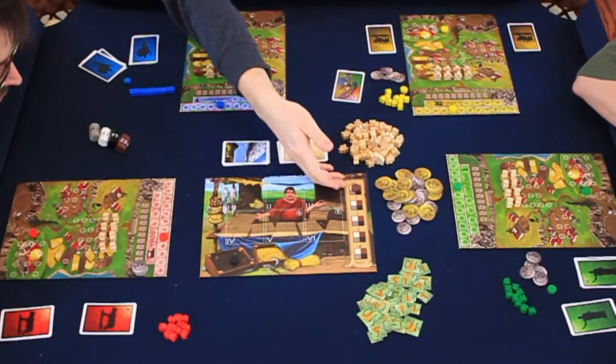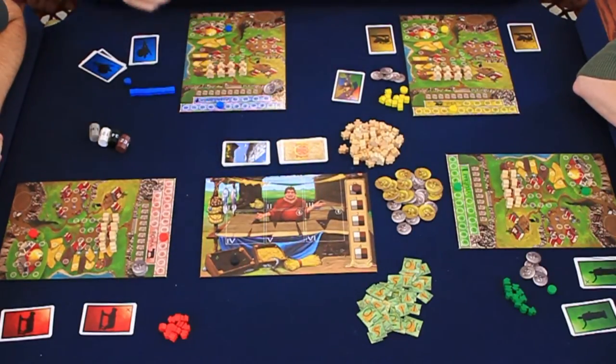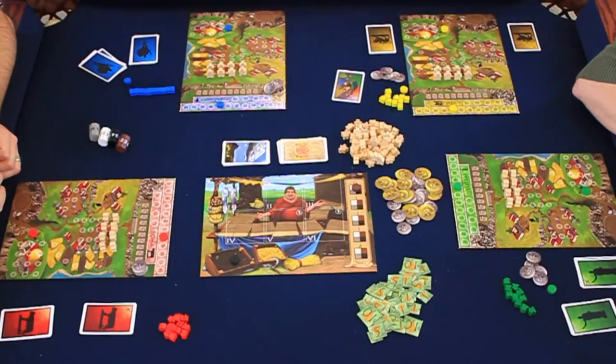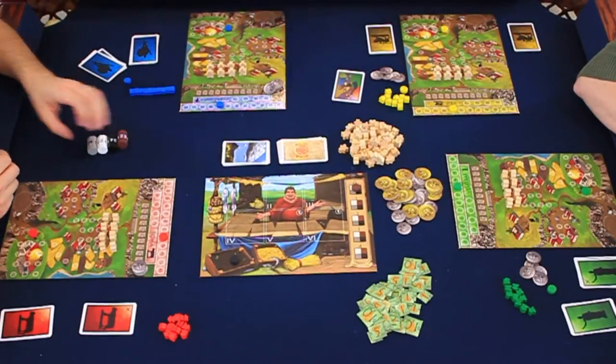The market board also tracks the cost of rolling the dice, which increments as we roll dice — I'll get to that later. It has six containers for money transactions, and there's a bit of strategy in which pile to add money to. In a four-player game like ours, we won't use the sixth square.